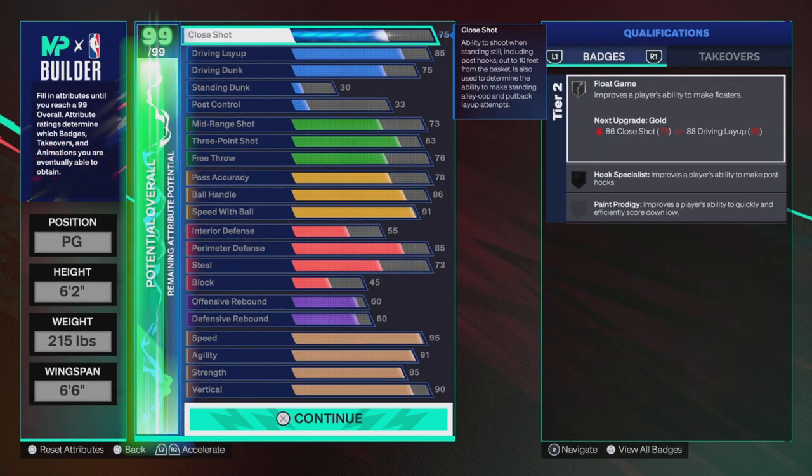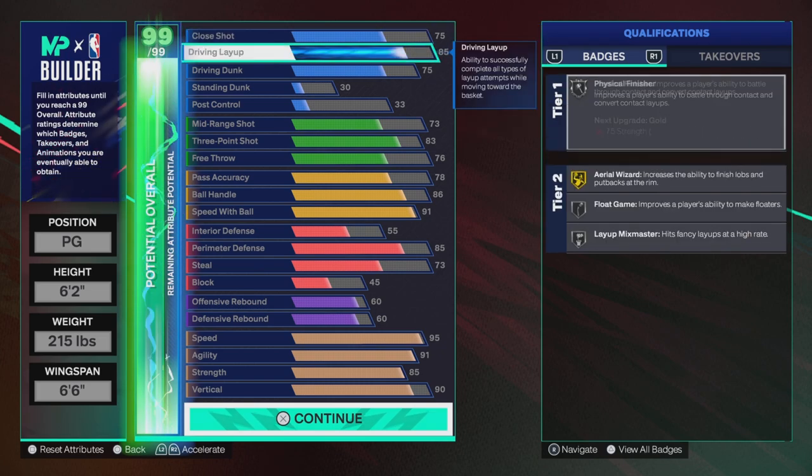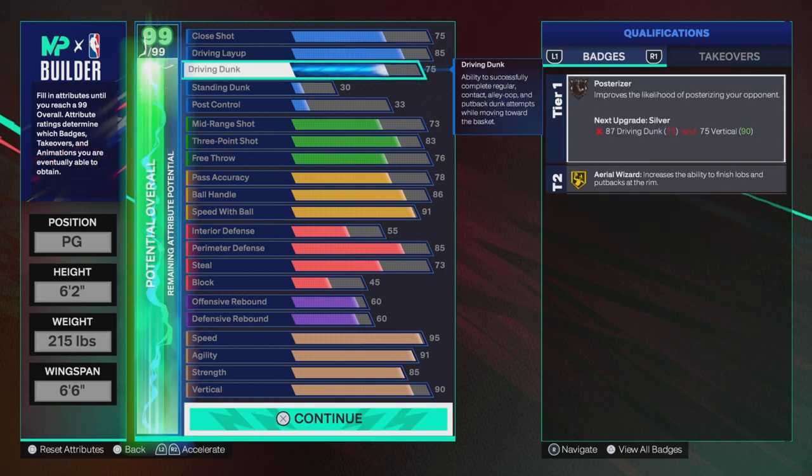Let's start with finishing. Close shot 75 gives us Flo Game on Silver. 85 driving layup gives us Layup Mix Master as well as Physical Finisher on Silver. 75 driving dunk gives us Bronze Posterizer.